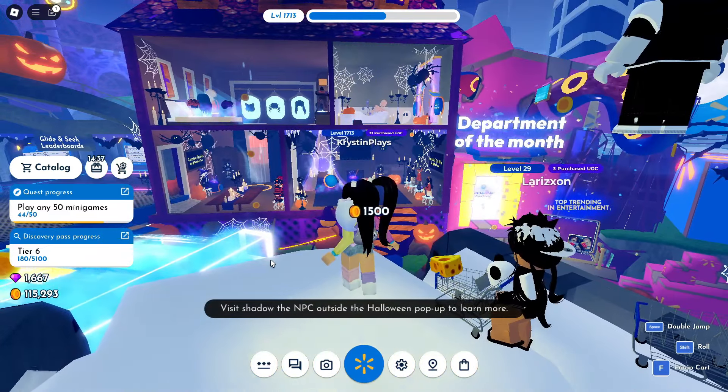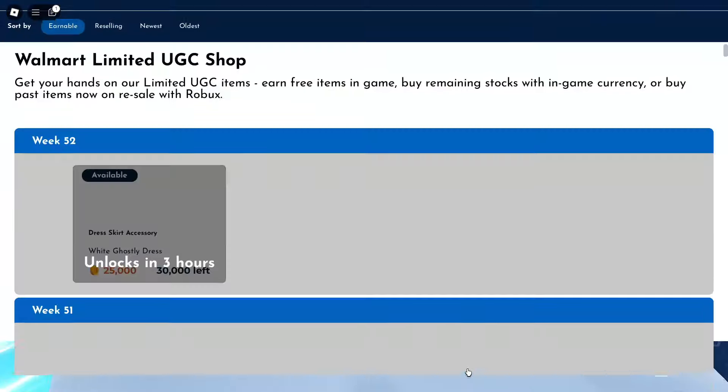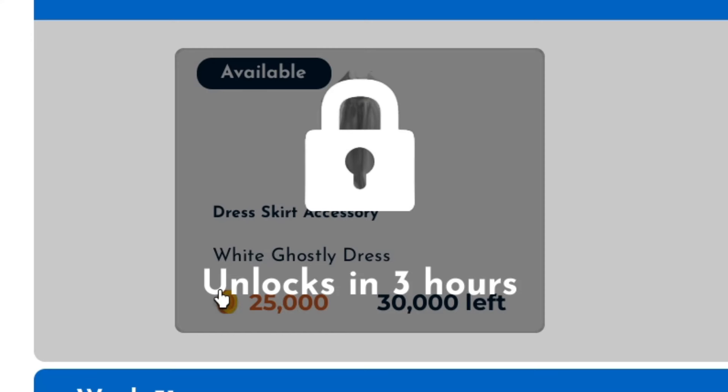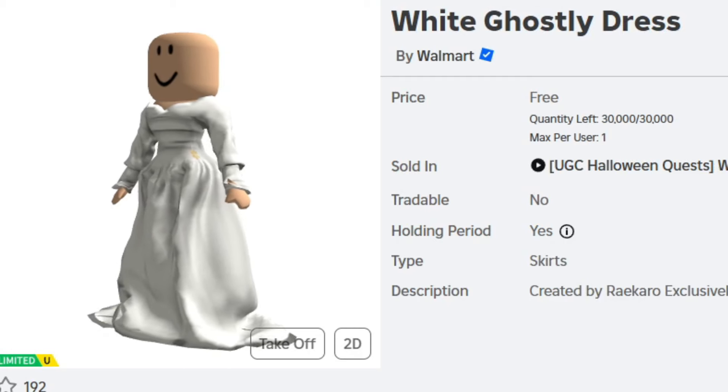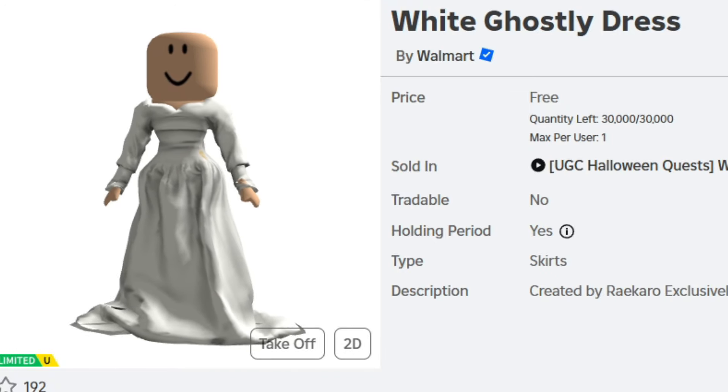Collect your daily login coins as you'll need these and more. If you click over on the limited UGC shop, you'll see the countdown in which this unlocks and you'll need 25,000 coins. There's going to be 30,000 of these available, but I definitely recommend having those coins ready and I'll show you how to collect more.